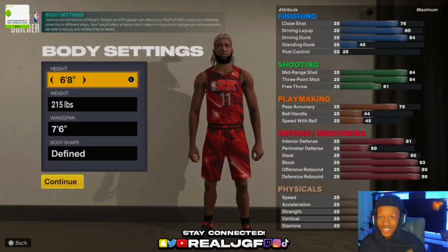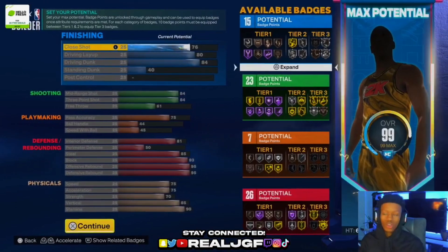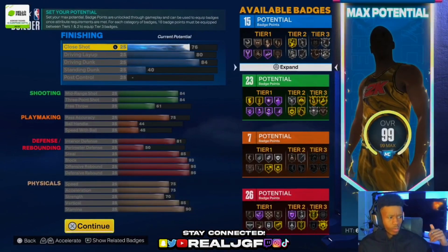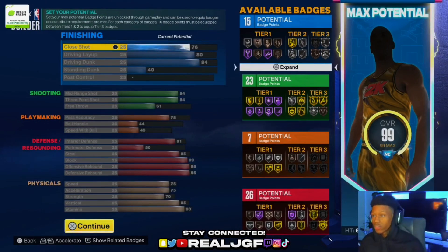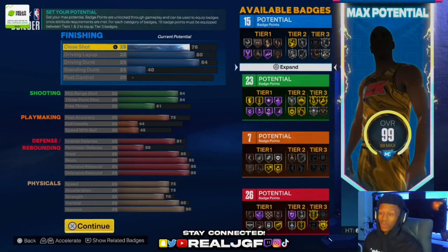Power forward, we are 6'8", 215 pounds with a 7'6" wingspan. This build is delicious. Here are the stats — this is full 99. We've got 15 finishing, 23 shooting, 7 playmaking, and 26 defense. Let's do the math: 26 plus 23 plus 15 plus 7 — this build already has 71 badges.